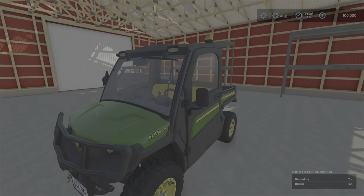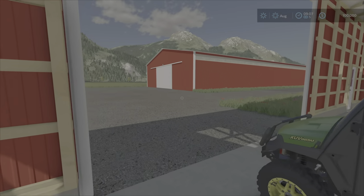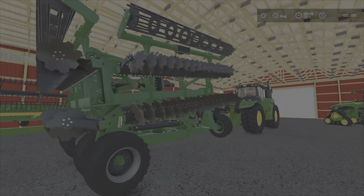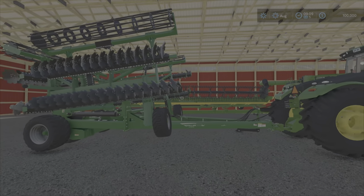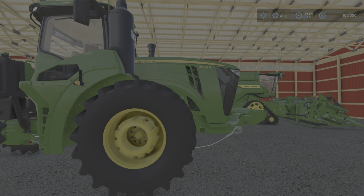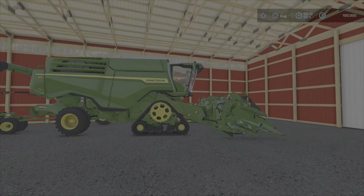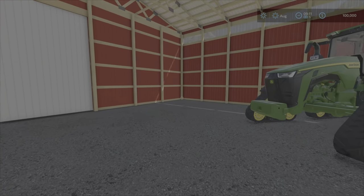Inside our sheds in New Farmer Mode, we can see our starting equipment. We have a little John Deere side by side and our little pickup. One shed has some storage shelves inside. In the big shed, we've got ourselves a nice John Deere planter, looks like a cultivator or discaro, a John Deere 9620R, another John Deere 8RX, and a John Deere X9 Harvester with both headers. It's a drive-thru shed, which is great.